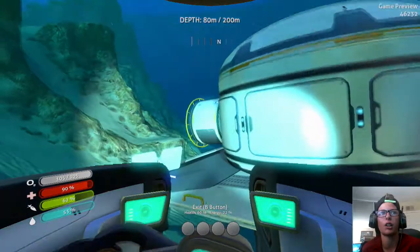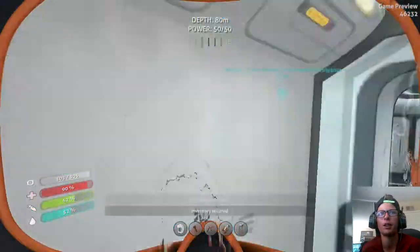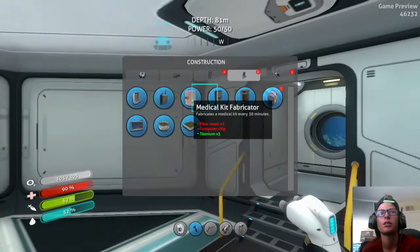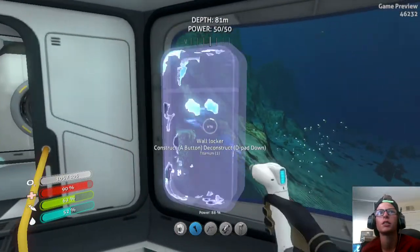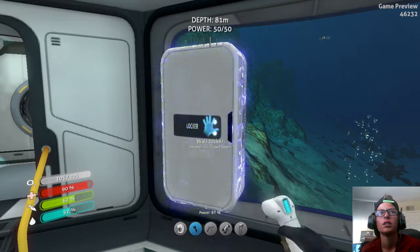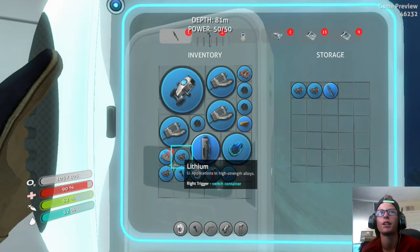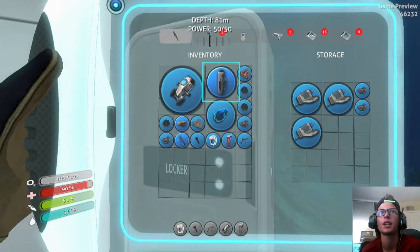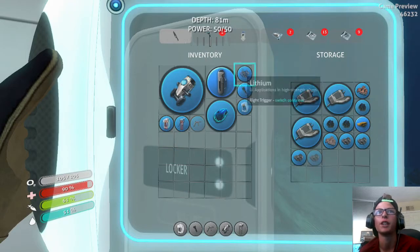Remember guys, if you want your name to be on a locker, you have to comment tips or something on this video and you might just get yourself inserted into it. Alright, I'm going to go ahead and put you on the window. Let's just drop off all this extra stuff. I want my knife. Drop off all this extra metal salvage, titanium, copper. Drop off the silver just in case I die.